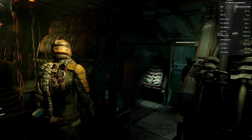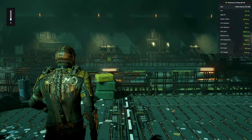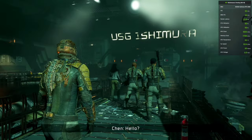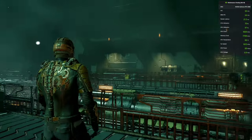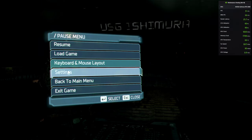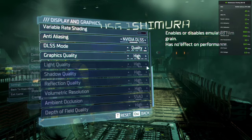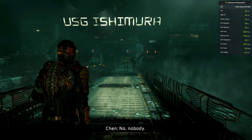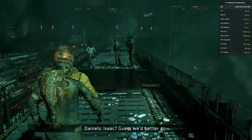Hey everyone, welcome back to the channel and another FSR3 video. Today we are trying Dead Space Remake — this is the EA Desktop app version, but the mod should also work in the Epic Store version. Note that MSI Afterburner won't be compatible with this mod, so close that before applying it. Right now I have not applied the mod; I'm playing on 1080p with graphics preset on High and DLSS on. The game is very GPU intensive — I'm using an RTX 2060 and getting around 50 to 60 FPS, so we'll play a bit and then install the mod.